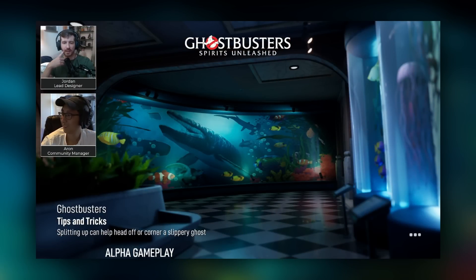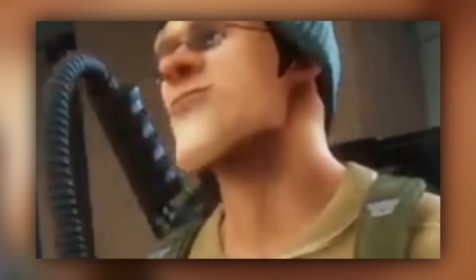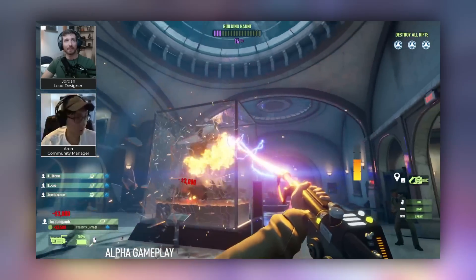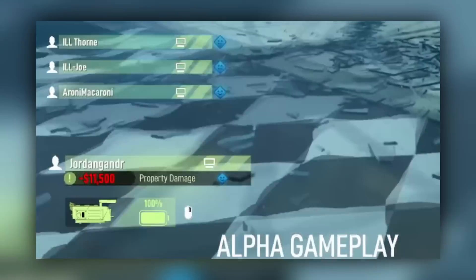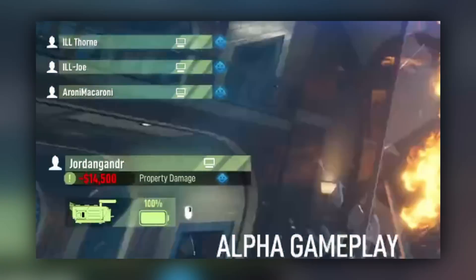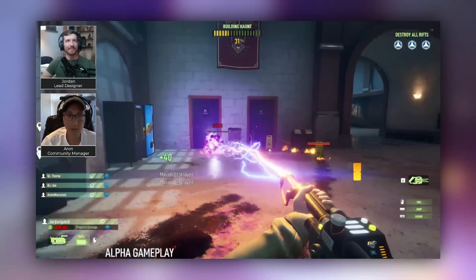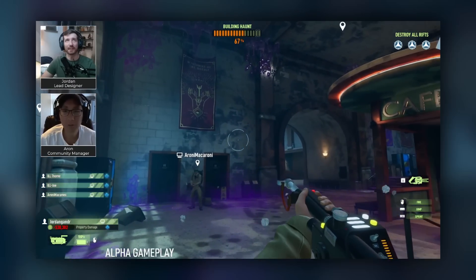The majority of the stream took place inside the museum map, where character customization was on full display. Much like the 2009 game, you can destroy your surroundings with the proton stream. There's also a property damage meter on the bottom left of the screen. As ghosts haunt an area, you'll see the room slowly begin to change in appearance, eventually evolving to have slime oozing from the walls and splattered across the floor.